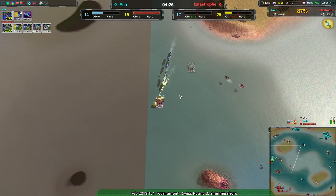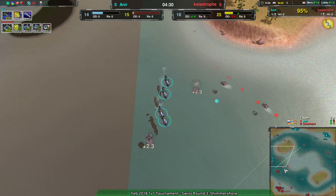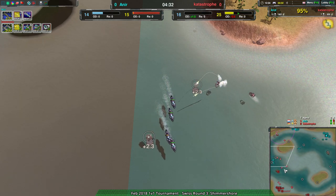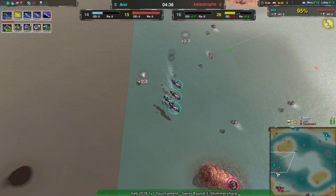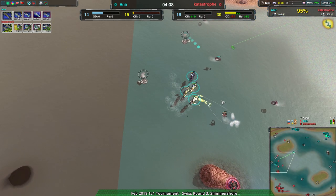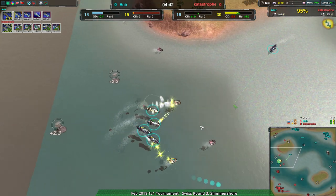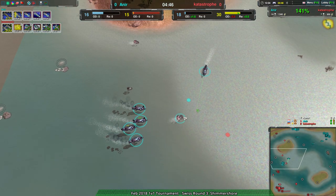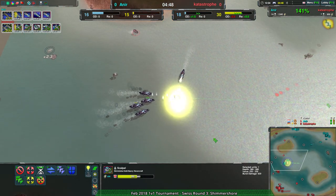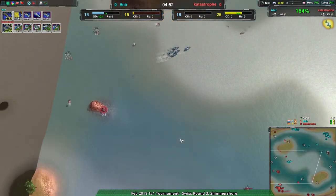Catastrophe is picking up scalpers again - the corsair is a good decision, though they are a bit slow. Can they kite? No, they cannot - corsairs are faster. I didn't know this but it seems to be rather crucial. It's pretty clear the corsairs have a massive advantage here.